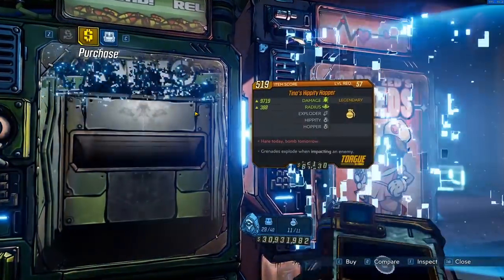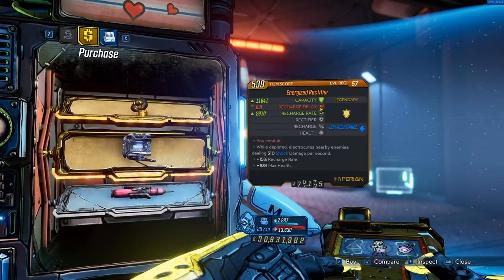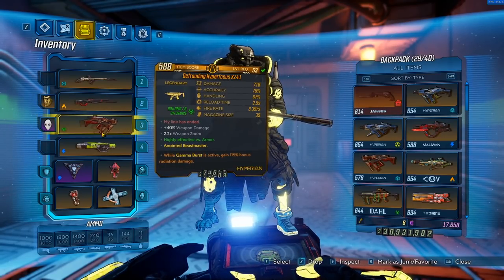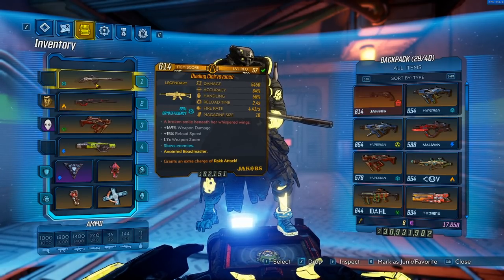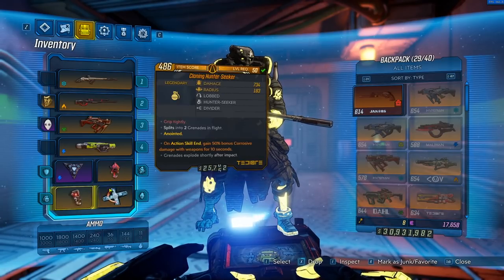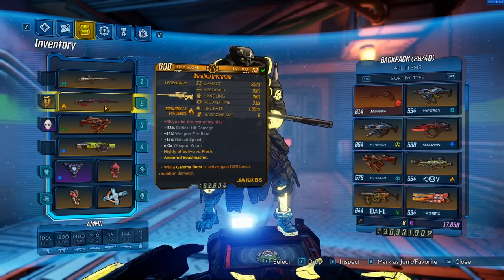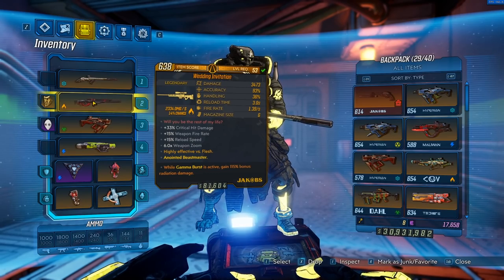When you start the Takedown there are two vending machines right at the beginning where you can grab class mods, shields, and grenades. If you have a good build — like Flak Nukem here running mostly level 53 gear — you can still destroy everything. The Clairvoyance is the only level 57 gun I really use; everything else is 53 or even some 50s. I can casually run through this in 7 minutes or less using the Scourge for mobbing and the Wedding Invitation for bosses.